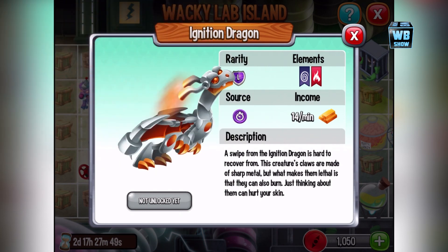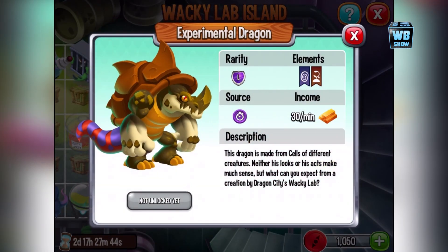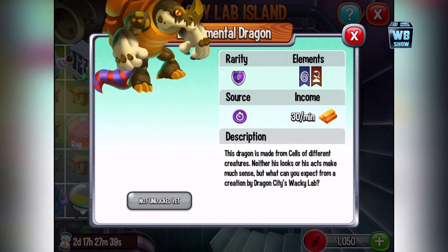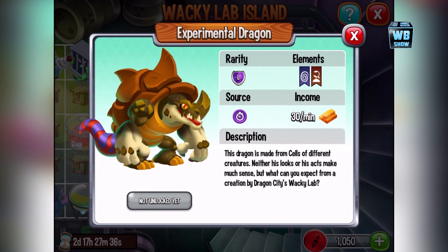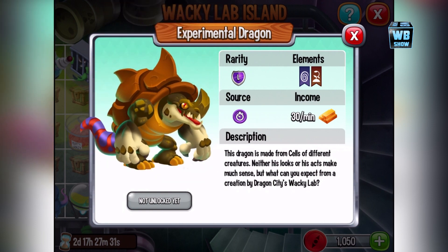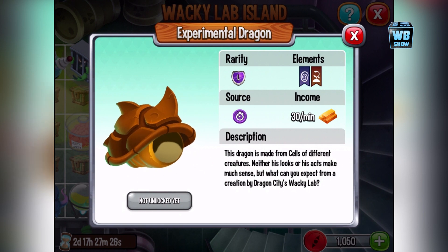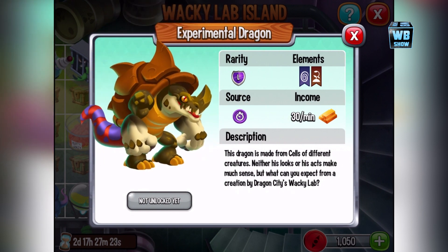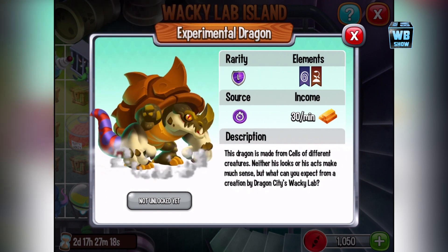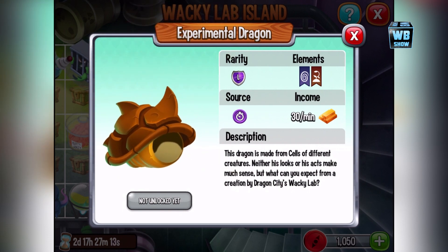Just thinking about them can hurt your skin. And then lastly you have this dragon — this is an Experimental Dragon. Oh, I know who this is, this is from Teenage Mutant Ninja Turtles. There was a turtle though — I think Raphael owned him. I don't remember his name, but let me know if you do. Anyways, he's made from cells of different creatures — neither his looks nor his acts makes much sense, but that's what you can expect from the creations in Dragon City's Wacky Lab.